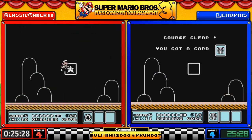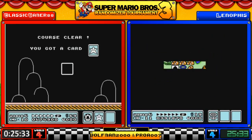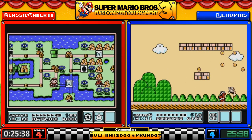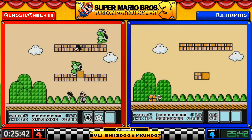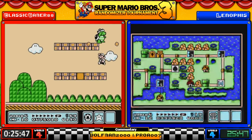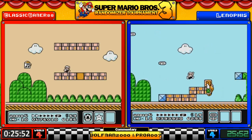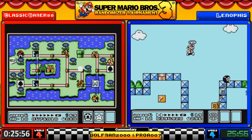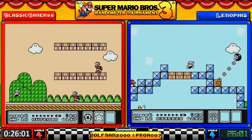Classic gets through 4-4 with no trouble. Leno has the same issue but does take out the fire bro. Double sledge bros for Classic Gamer — he skipped the first set of hammer brothers which I think were the fire bros, so he'll probably face them next. And yep — they chose to come back.